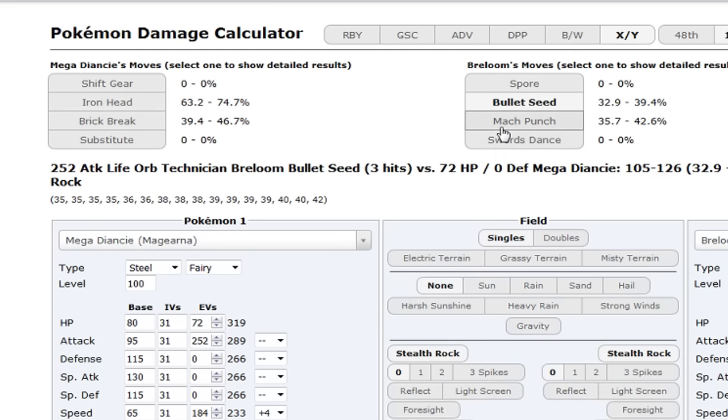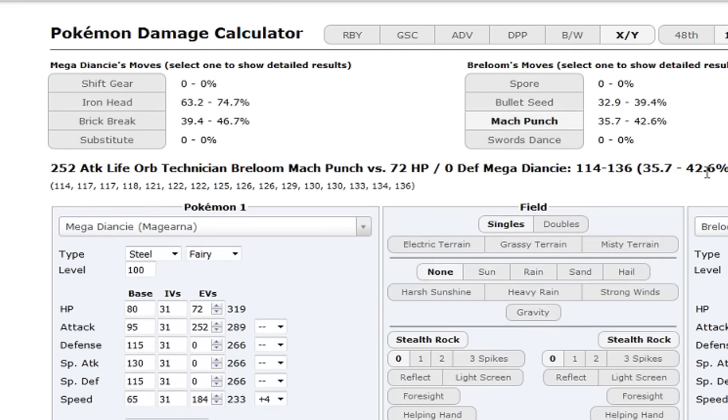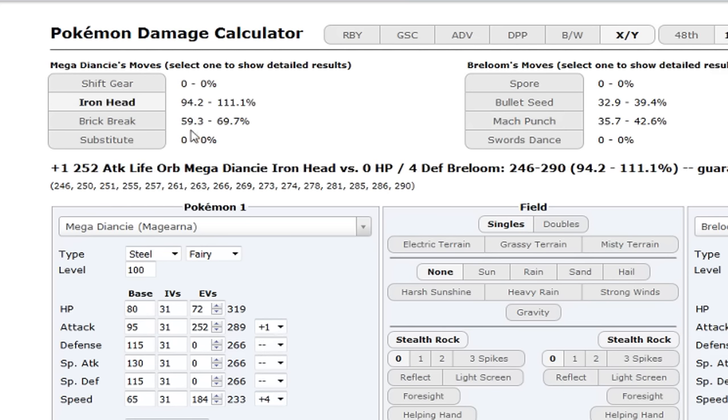Magearna's Defense is decent at 115. With one Shift Gear you have a pretty high chance of OHKOing Breloom, and it will kill itself on Life Orb recoil. With Stealth Rocks up it dies too.